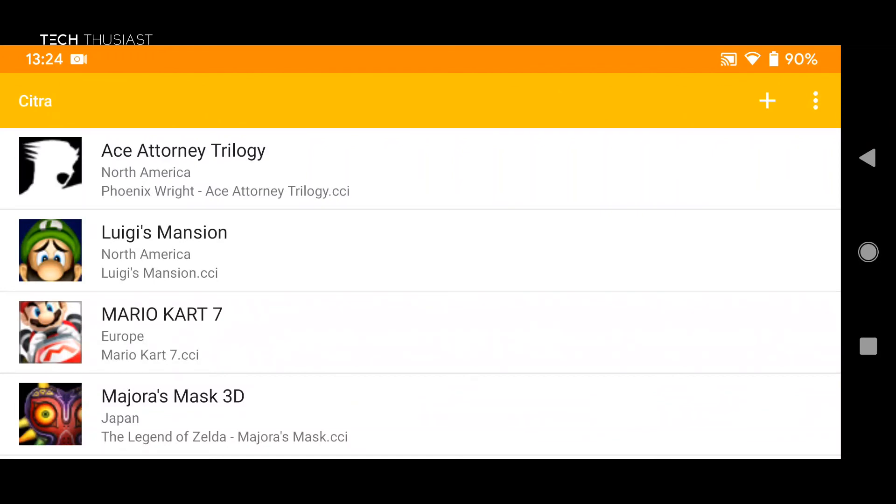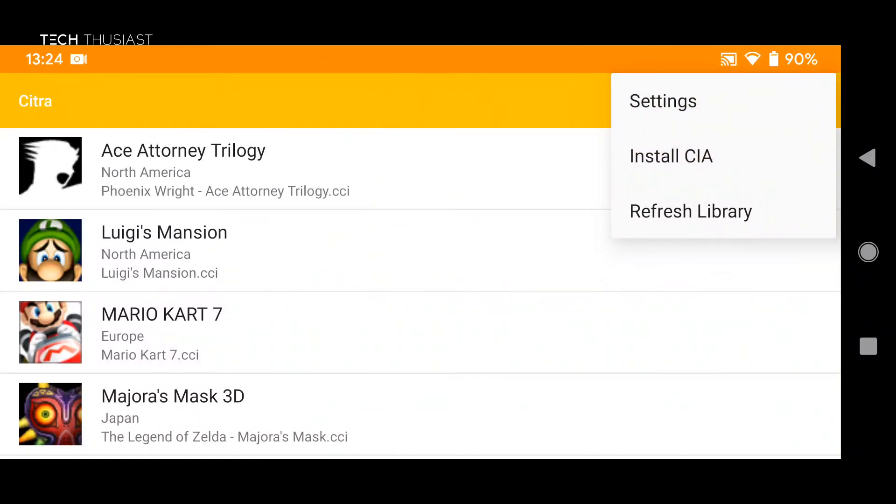What is going on everybody, Techthusiast here. In this video I am going to show you the new update to the Citra emulator by Zhang Wei. This is the 0907 version and it brings several new features such as install CIA, and I will show you how that works later on in the video.